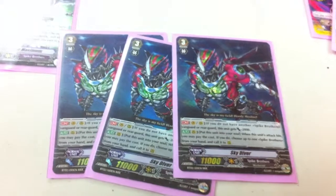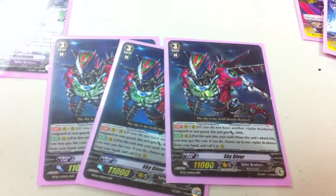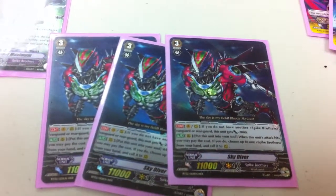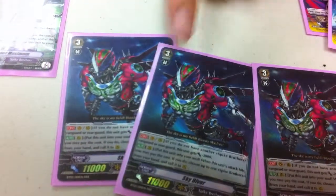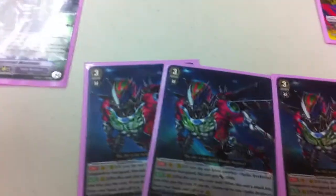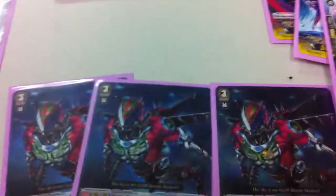Three Skydivers. Basically when it hits, you get to call out a unit from your hand and attack again. You can go Skydiver into another Skydiver into another Skydiver — regardless if it's rear guard or vanguard zone, as long as it attacks, it's all good.